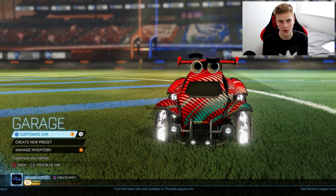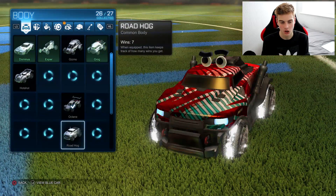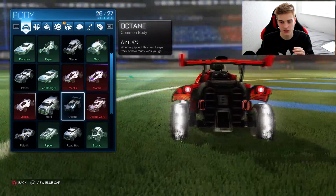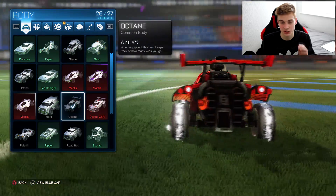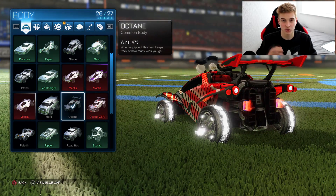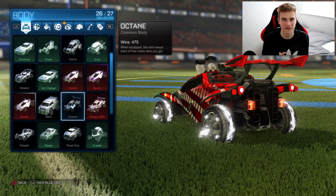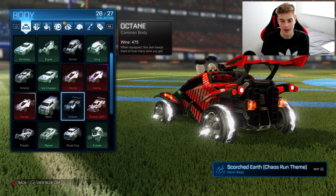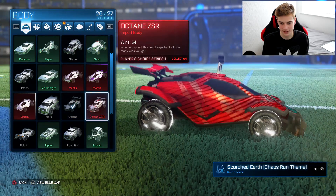My first idea is something quite new — it's actually something you can already see customised on the Octane at the back. You've probably seen this from the thumbnail already. This first idea is spoiler customisation: being able to put your own spoiler on your car, and if Rocket League were to make like 15 different spoilers, being able to change certain parts of it and design it. I like the way the spoiler already comes out on the Octane and the Octane ZSR.